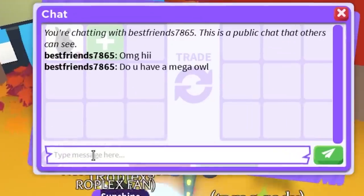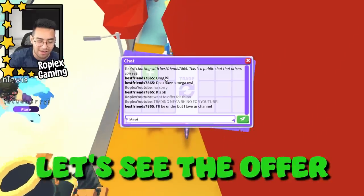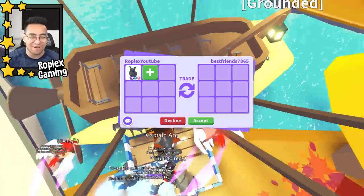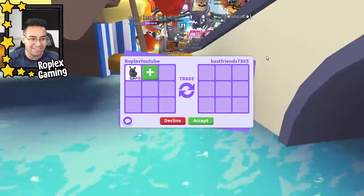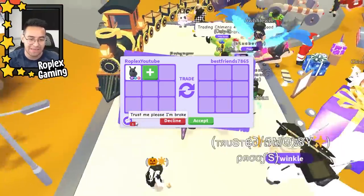Do you have a mega owl? No, sorry. Let's see the offer anyway — he said he's probably gonna be under but he loves the channel. He said trust me, please — I'm broke. Alright, we're gonna decline.